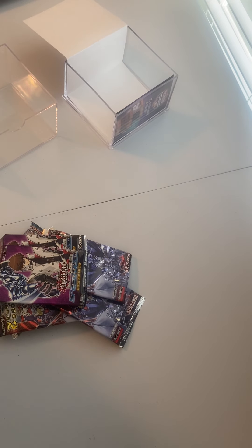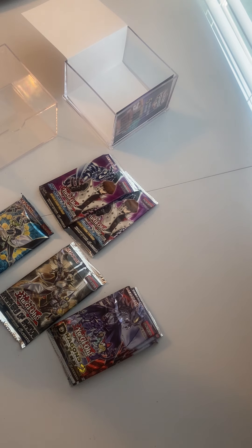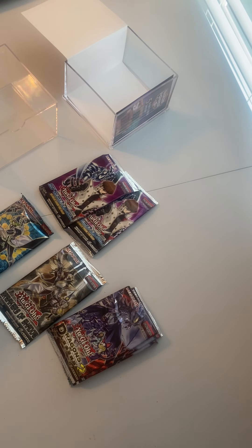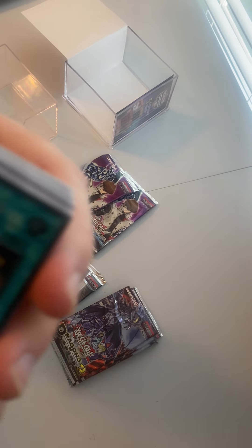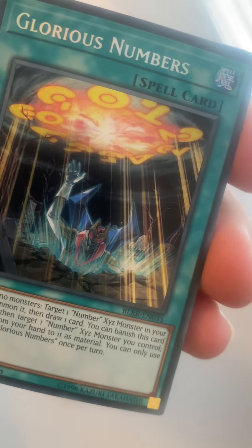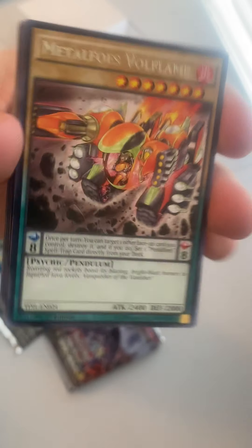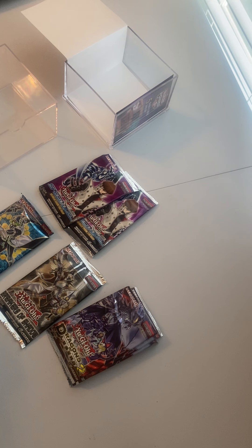Got quite a few Dragons of Legend. Not a lot of variety here, about the same — kind of stinks, but oh well. Nice little secret here — we got Forbidden Trapezohedron. We got Glorious Numbers, that's a secret. We got Six Samurai Doji, another secret. Here is Metalfoes Volflame — nice little ultra. And we get Cubic Mandala.